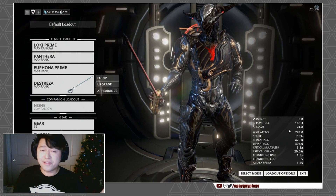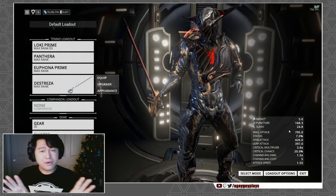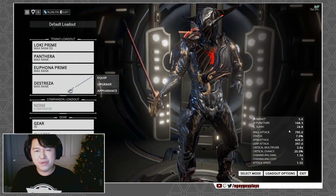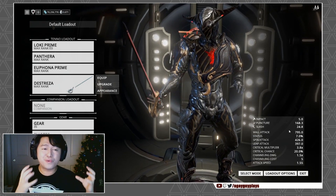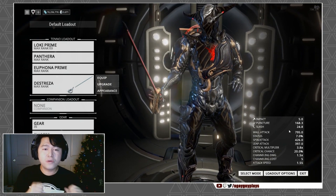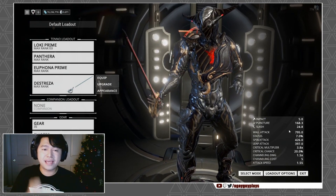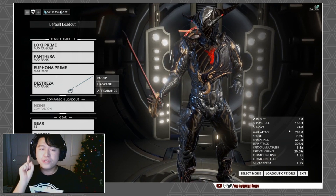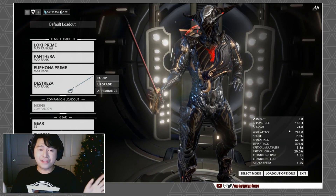The third ability, Rift Surge, is one Rob is super excited about: void energy surges through Limbo and into the rift, radially charging enemies within it. Charged enemies killed in the rift release a burst of void energy to nearby enemies in the material plane. Charged enemies that cross over into the material plane take damage and create a mini-Cataclysm — one-fourth the size and power of Limbo's Cataclysm.